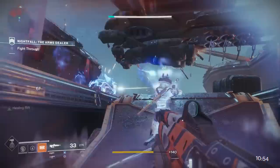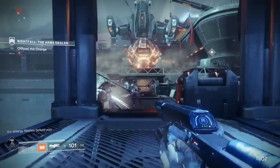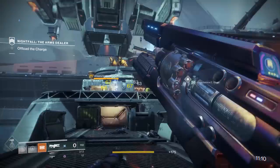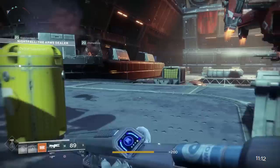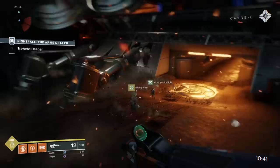For example, this week there's a modifier where the burn changes every around 30 seconds — 30 seconds of arc burn, then 30 seconds of solar, then 30 seconds of void. So if you're trying to tackle this week's Nightfall, you need to have all elements covered. It's a great idea to have your subclass represent one element, your power weapon be a different element, and your energy weapon be a different element again, so no matter which burn it is you have something to deal significant damage. A powerful kinetic weapon that can damage enemies regardless is also quite good.